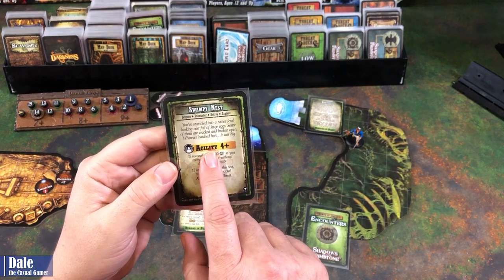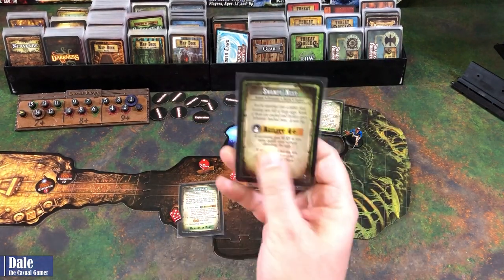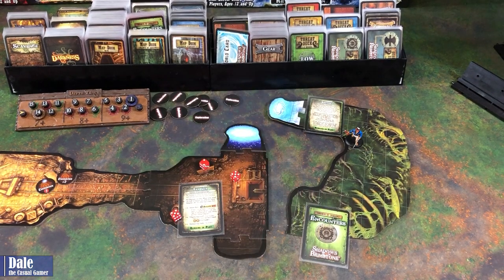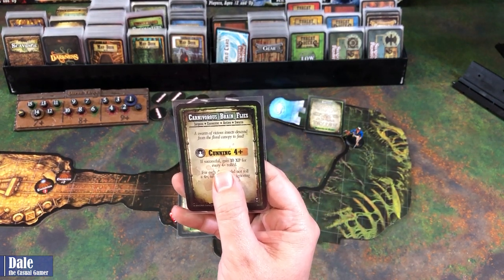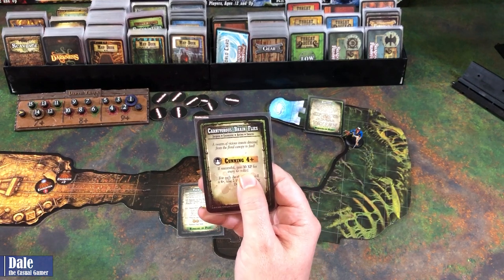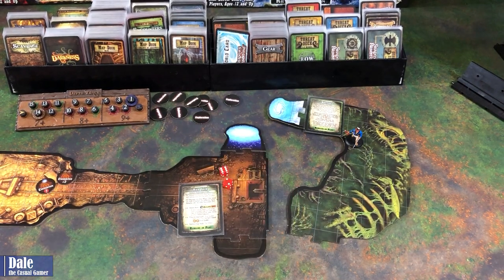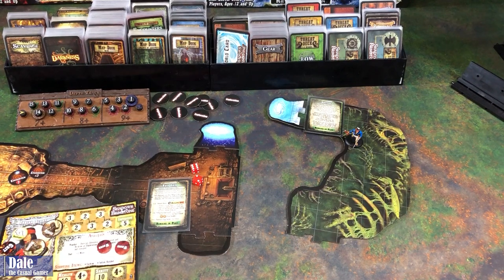Next encounter: a swampy nest. You've stumbled into a feral-looking nest of large eggs — some are cracked and broken open. Whatever hatched here, it was big. We need to make an agility four-up test. Our agility is three. We made the test — gain 10 XP as you move quietly away without disturbing the eggs. And lastly: carnivorous brain flies. A swarm of vicious insects descends from a floral canopy to feed. We need to make a cunning four-up. Our cunning is two. We got the four-up — gain 10 XP for each die that rolled four-up. For each die that did not roll four-up, take two wounds ignoring defense. So we add some damage to our sheet and bank more XP.